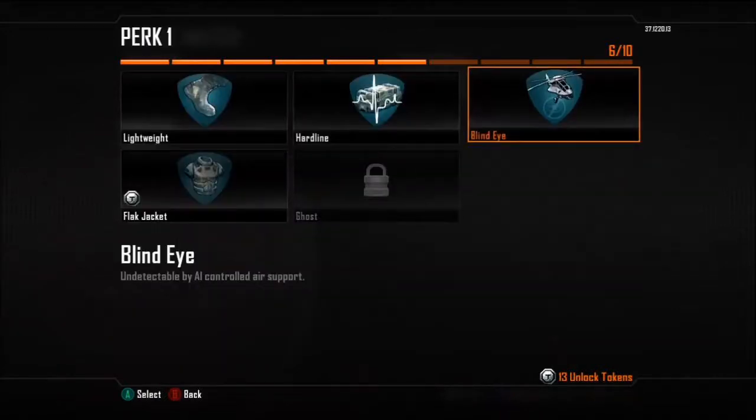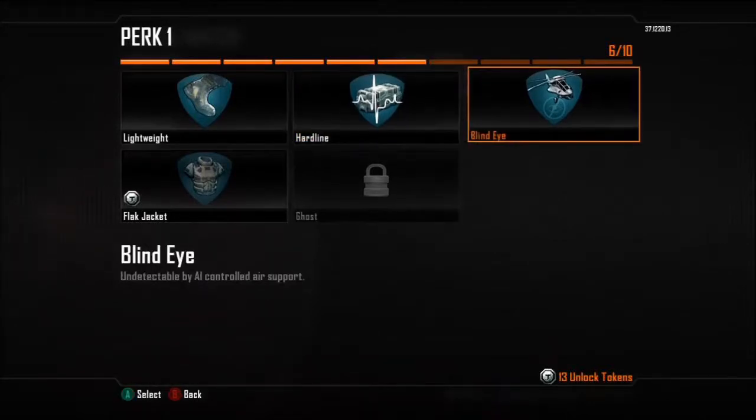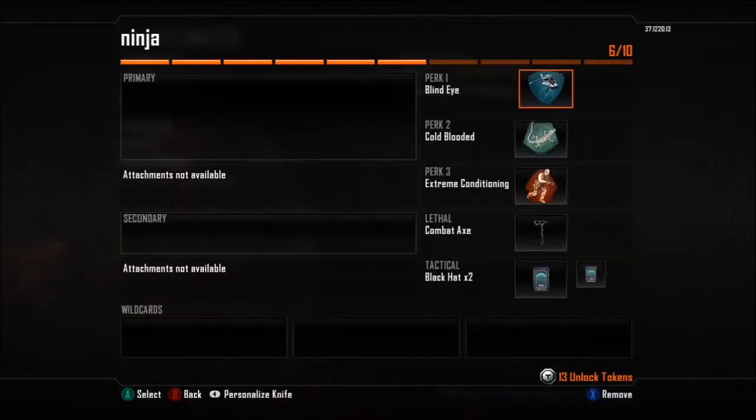Now you may notice I do not have Ghost, and it's not because I don't have it unlocked. I don't use Ghost when I ninja defuse. People think, 'why aren't you using Ghost?' Well, Ghost only works when you're moving or sprinting. So if you're lying down in a ninja defuse spot and they put a UAV up, unless they're stupid they're going to find you — there's no point.